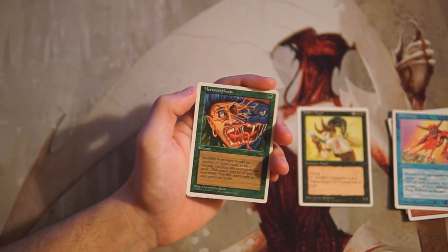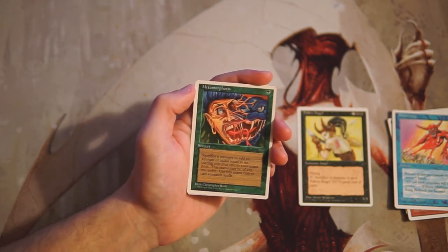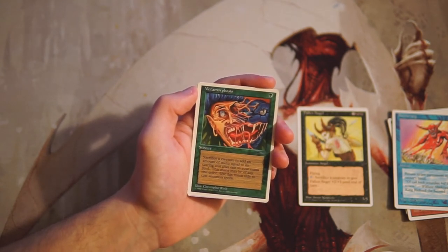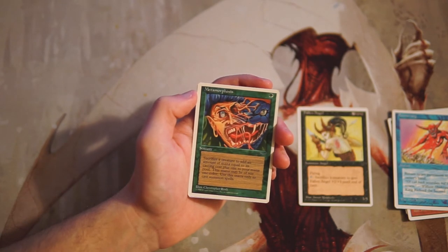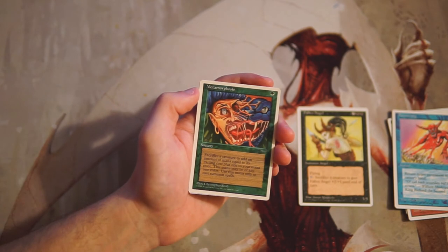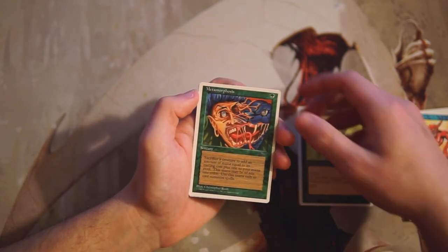Metamorphosis is one green for a sorcery — sacrifice a creature to add mana equal to its casting cost plus one to your mana pool, of any one color, but only to cast summon spells, which was the old way of saying creatures. This is not great — I'm not a fan. In limited you're really reliant on what's in your hand and you're not going to be able to sculpt that very easily. Metamorphosis is really not my favorite kind of card.